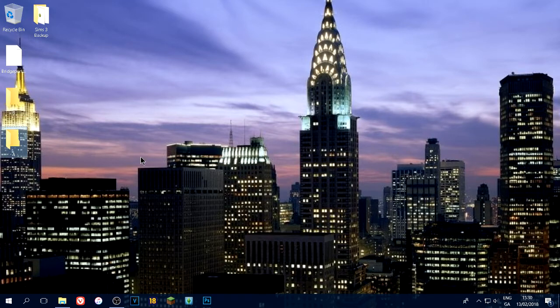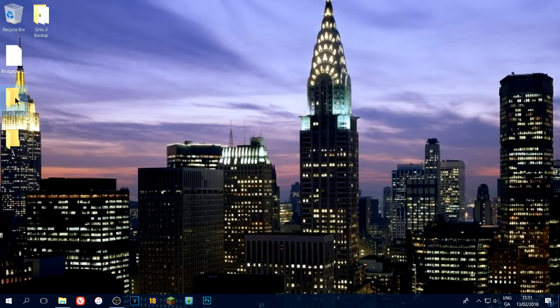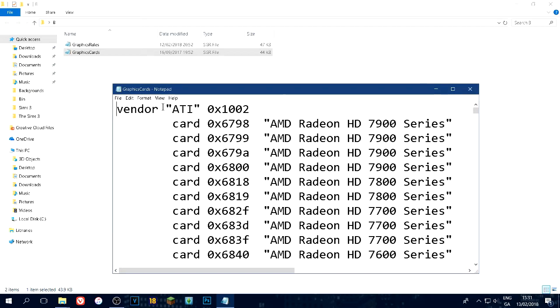Put the copies into folder A as your backups, and folder B will be the ones we're going to edit. Once you've done that, go ahead and launch Graphics Cards first. You could do Graphics Rules first but it's much easier to start with Graphics Cards and then move on to Graphics Rules.